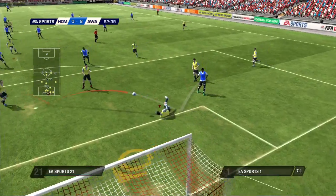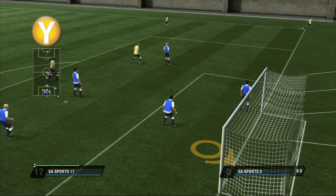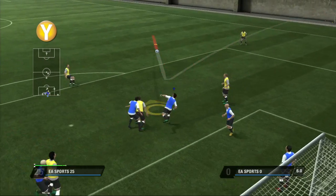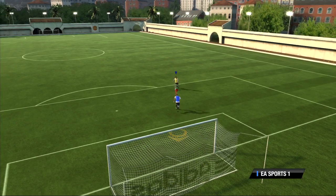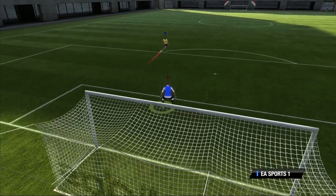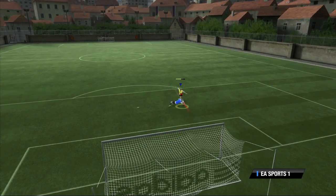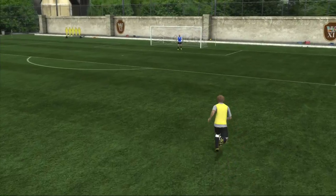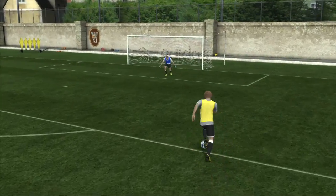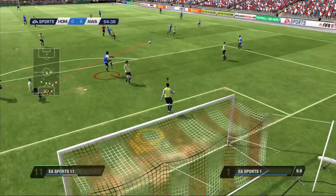Goalkeepers must face other difficult situations too. For in-air balls coming from crosses, hold wide to charge the ball for a punch attempt. When the opponent is in the box facing you with the ball at his feet, rush out at him and dive at his feet by pressing X. Timing and positioning are really important here too. Attempt the actions at the wrong place or moment and you'll likely miss the ball, leaving an open net.